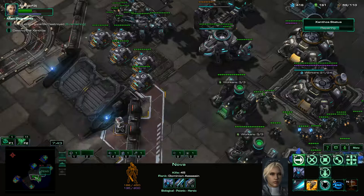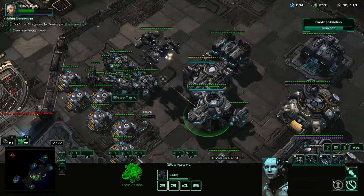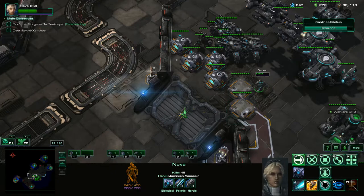Finish off that Hellbat real quick, and then we'll get Nova back over here because there's another wave that comes in over here. We're going to let this guy off and bring him down to our expansion. Enemy wave should be coming in right about now, right before Xanathos gets to us.